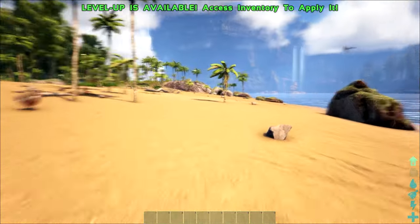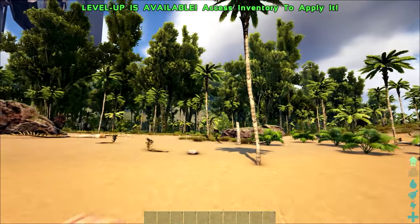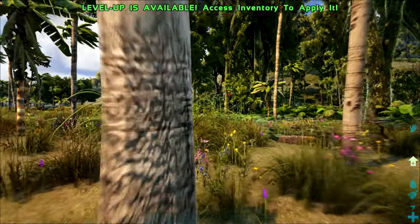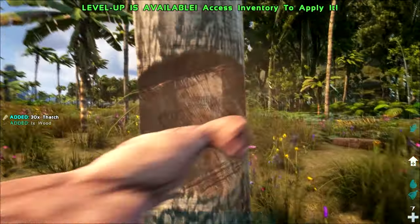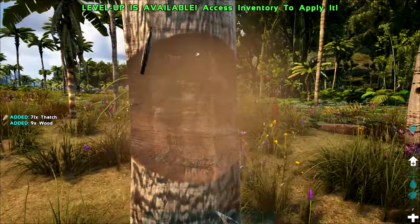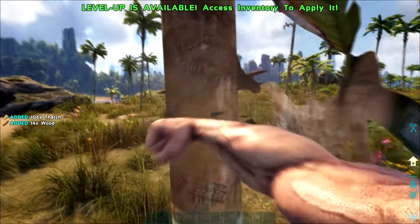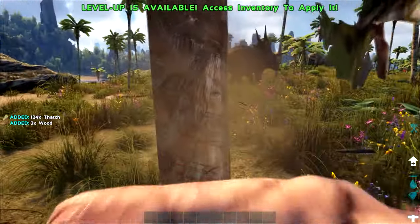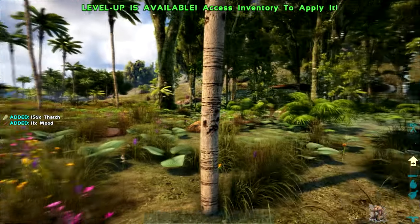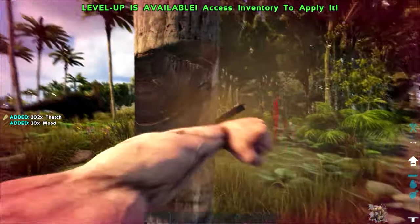Next we have movement speed, a measurement of how fast you can move. Higher movement speed gets you from point A to point B quicker and uses less stamina in the process. I like to put a few points in but it's not a critical stat for me personally. Some players like to move extremely fast — faster than any dinosaur on the map. High movement speed combined with melee damage can work to devastating effect on a PvP server. There's no right or wrong answer — it's down to individual playstyle.